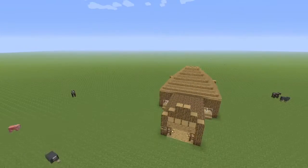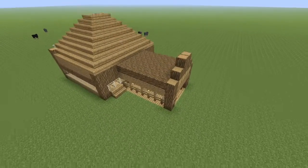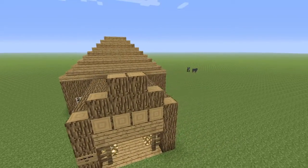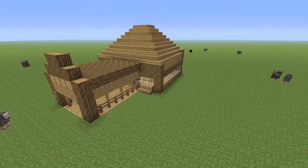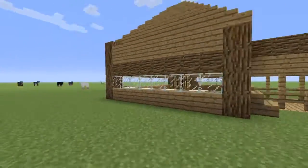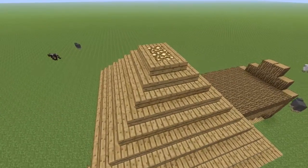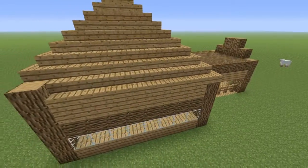Alright, so as you can see right here we have a bit of a temple-style entrance — kind of like you see in hotels where there's a big covered area over your head so you don't get rained on. We have two benches in front of the windows which look amazing in my opinion. Next we have the roof, which is just two glowstone with all the stairs built up on it.